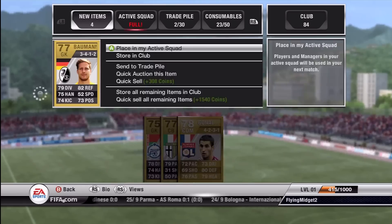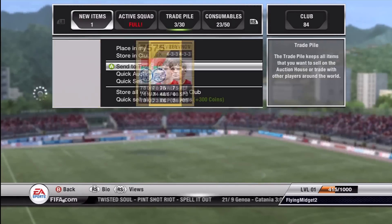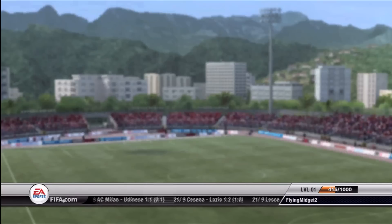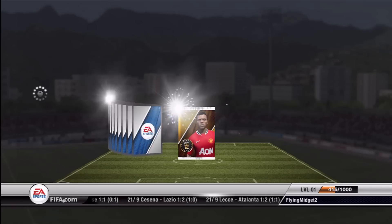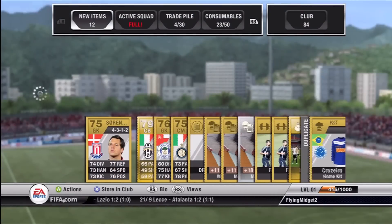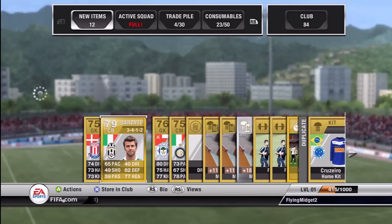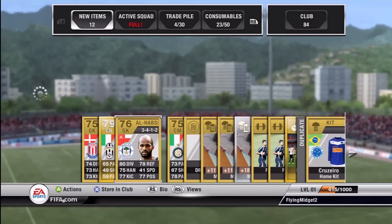Our goal was basically to make a Barclays Premier League team, because they have probably the best league and the best players we could possibly get. And in this pack we got Barzagli - the Italian. He's a good backup defender with A2 defending, which is pretty good.